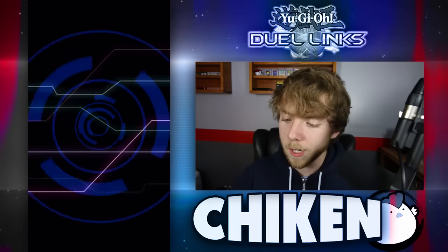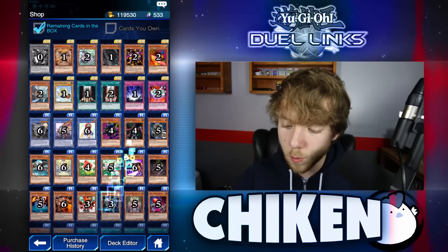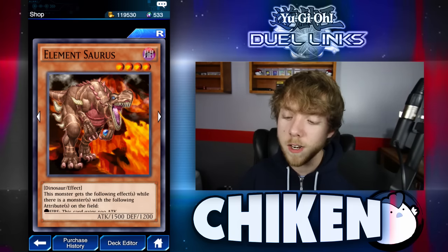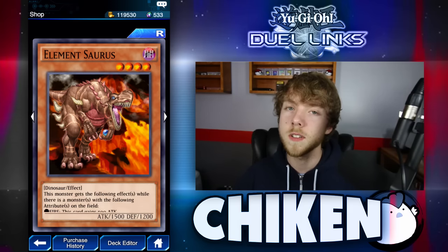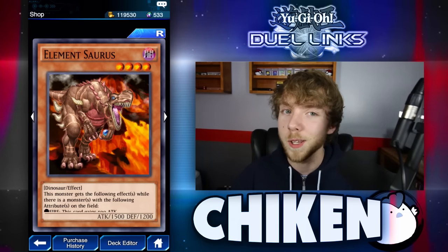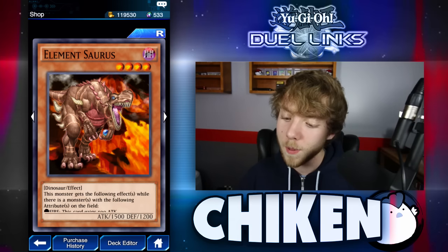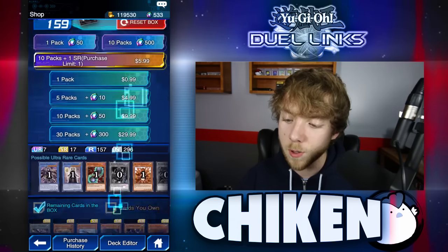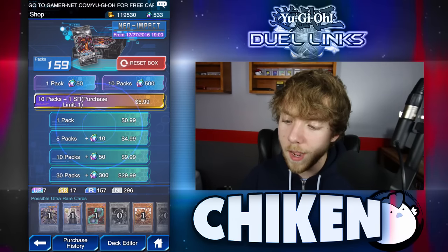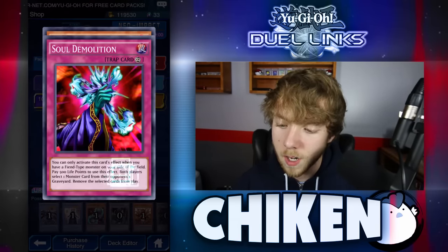Alright, guys, so we have Neo Impact packs we're going to be opening. I really do want to get Element Saurus — it's one of the few cards that I need for the Rex deck that's really, really competitive right now. I'm trying to build a Rex deck; we are going to be doing a video where I farm him. I don't have the cards to make the deck to farm him properly with right now, so I'm sort of waiting for those to pop up at the card trader. But we are going to go ahead and try to get a few Element Saurus if we can. Let's go ahead and buy 10 packs of Neo Impact and see if we can't pick up Mirror Wall and possibly a couple of Element Saurus.